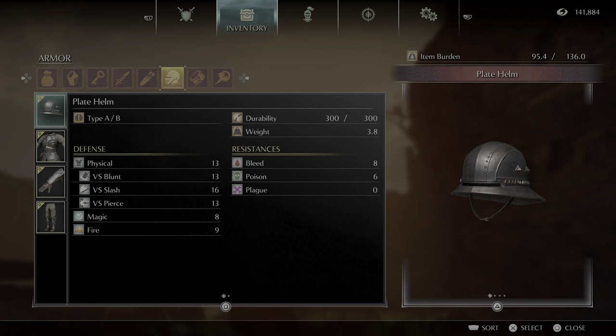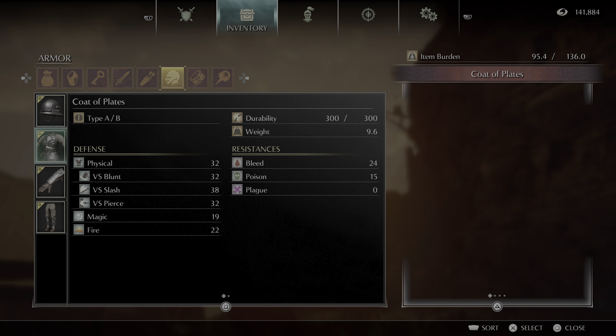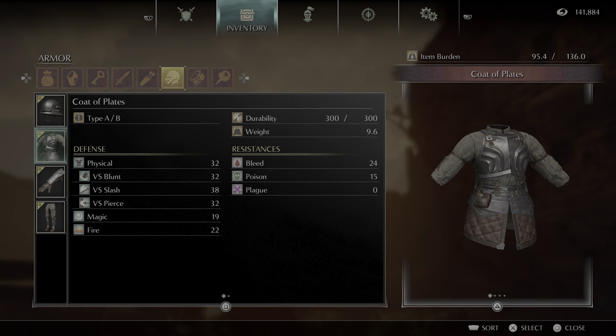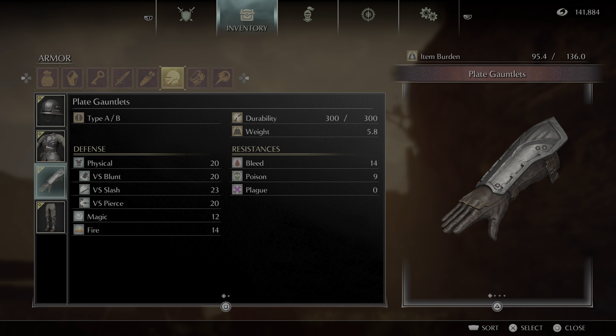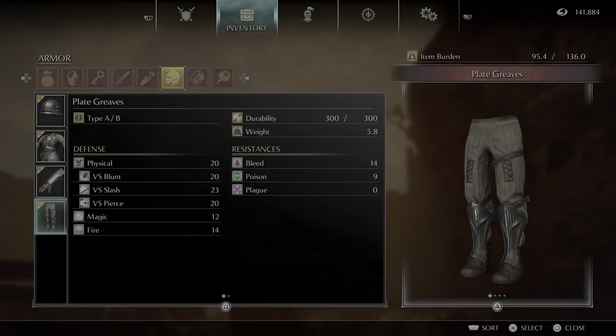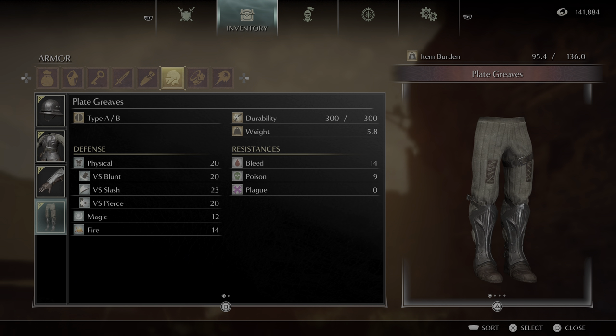As you can see, there's the stats right here. Plate Armor Set's a basic set that you can buy from a vendor. I believe one of the starting classes starts with it as well. It is lighter, heavy armor, slightly slows stamina regeneration. And yeah, so there's the stats.